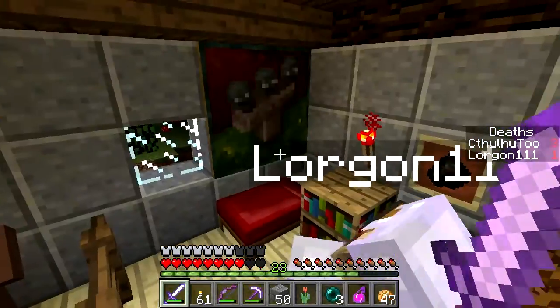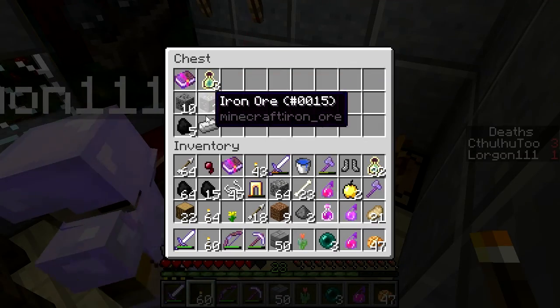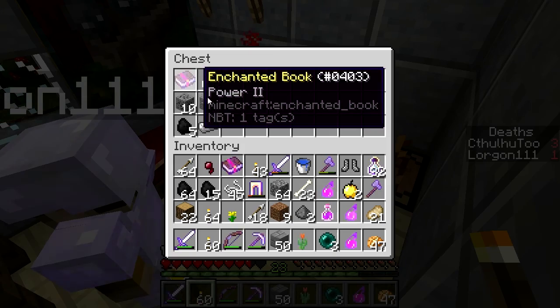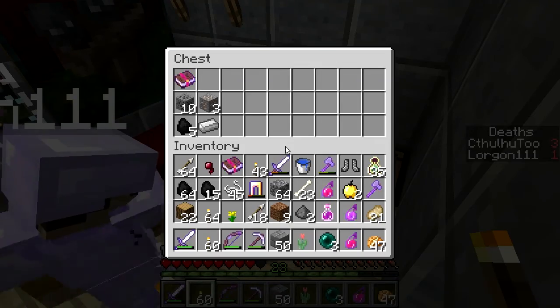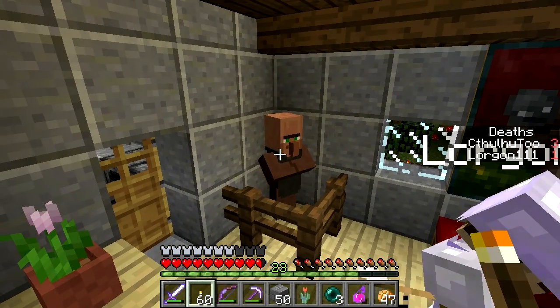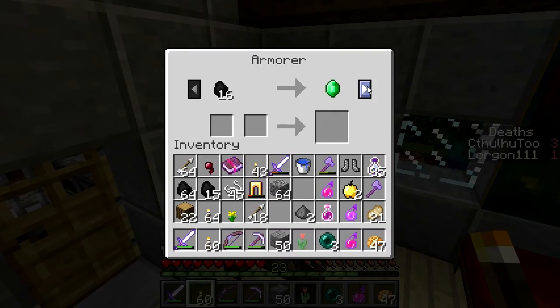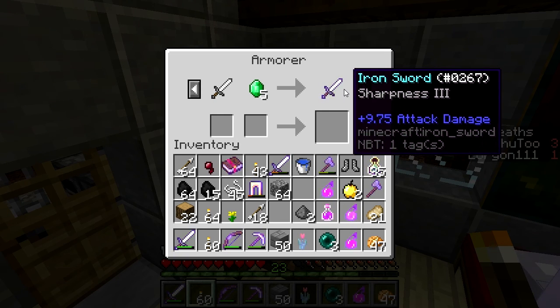This is a cozy little abode. I hear a cow like suffocating or something. We got some iron in there. This guy has very interesting trades — he upgrades gold into iron. Let me see this. That's pretty cool. And then oh, he's got a sharpness three iron sword.